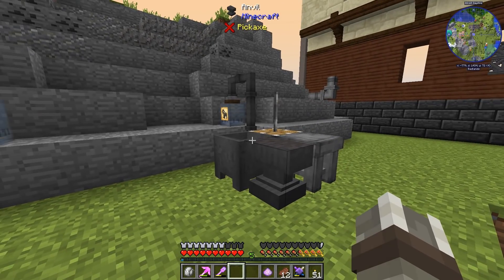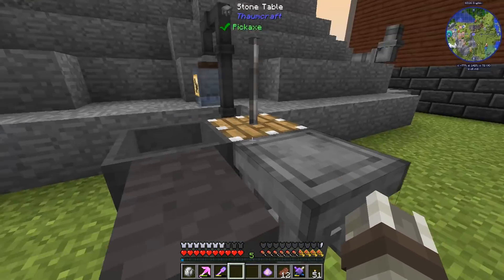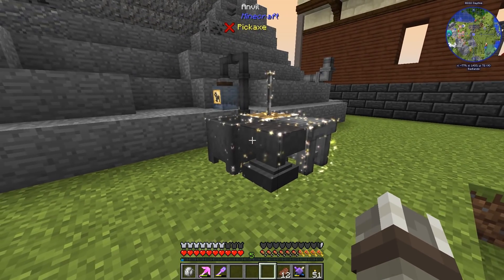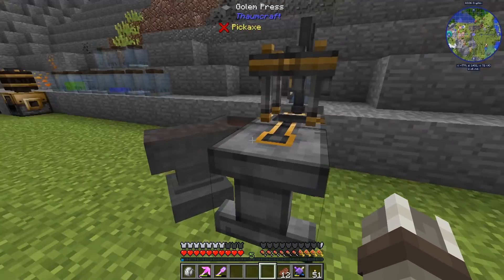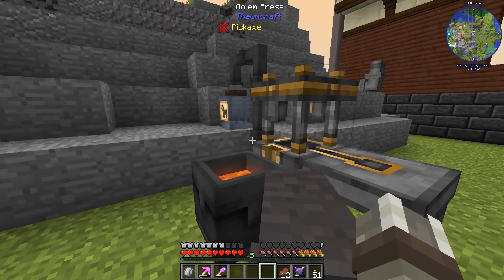We're just going to move straight on to Golems. In order to actually create Golems, we need this arrangement of blocks right here. It looks like kind of a weird assortment of nothing, but if we sprinkle some of our magical pixie dust onto it, that is going to poof and turn into a Golem Press. Man, does this thing look cool. I really love the visual aspects of Thaumcraft — it does a really amazing job with it.